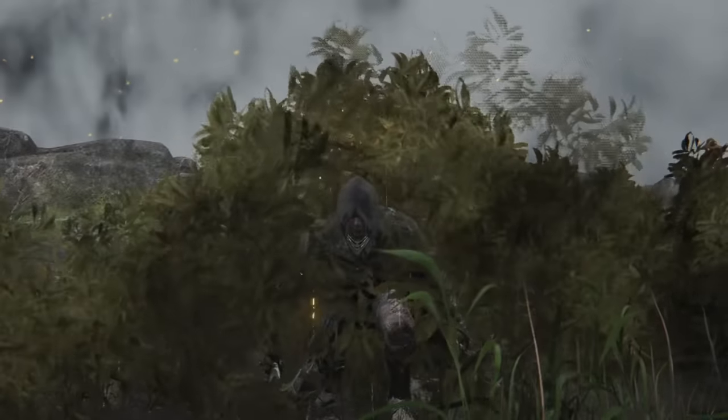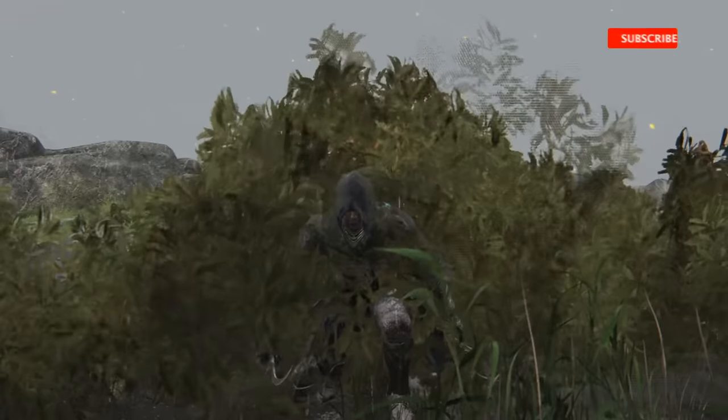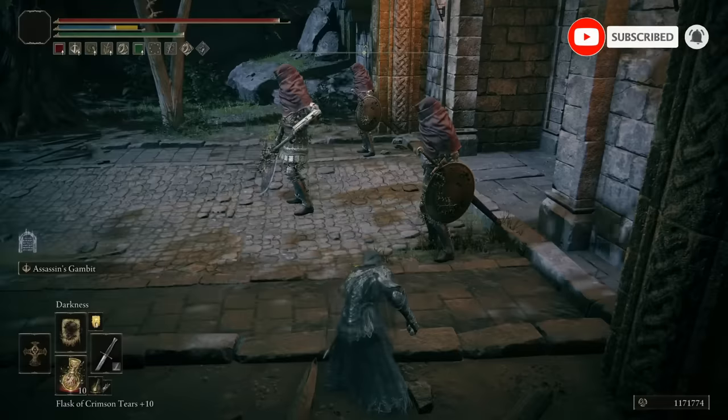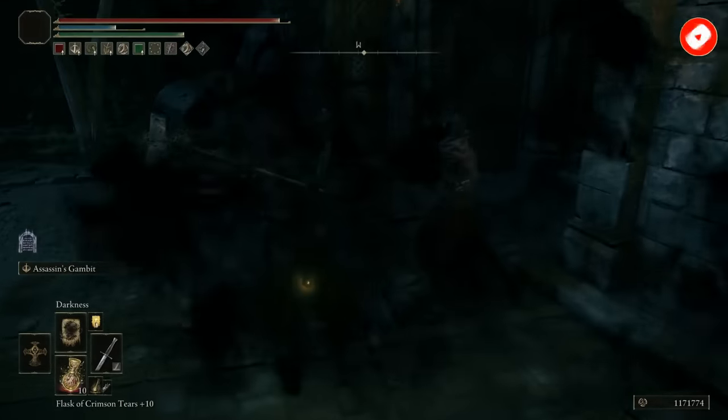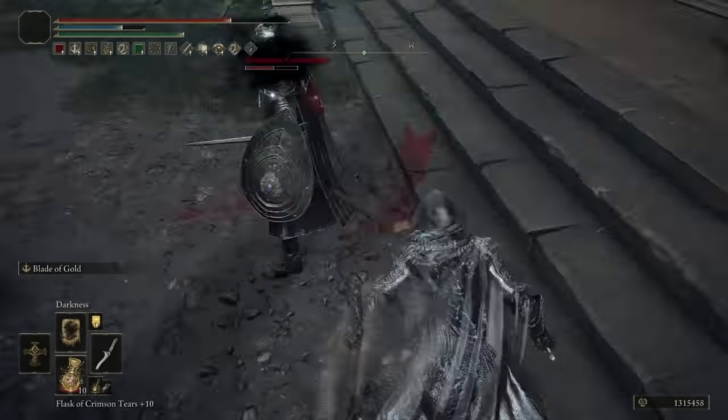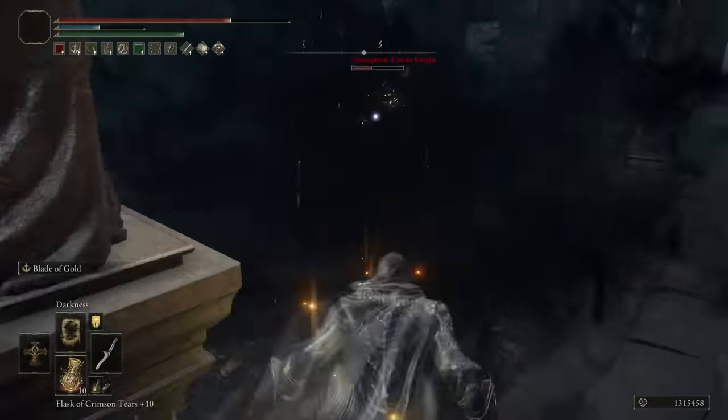Hey guys, welcome back to Rage Gaming Videos. My name is Hollow and today I'm playing an assassin. With this build I make no sound and I'm barely visible to any enemies. And if you do see me, I can put out this black cloud that makes it so you can't see me anymore, which actually means we can play backstab simulator with any enemy in the open world.